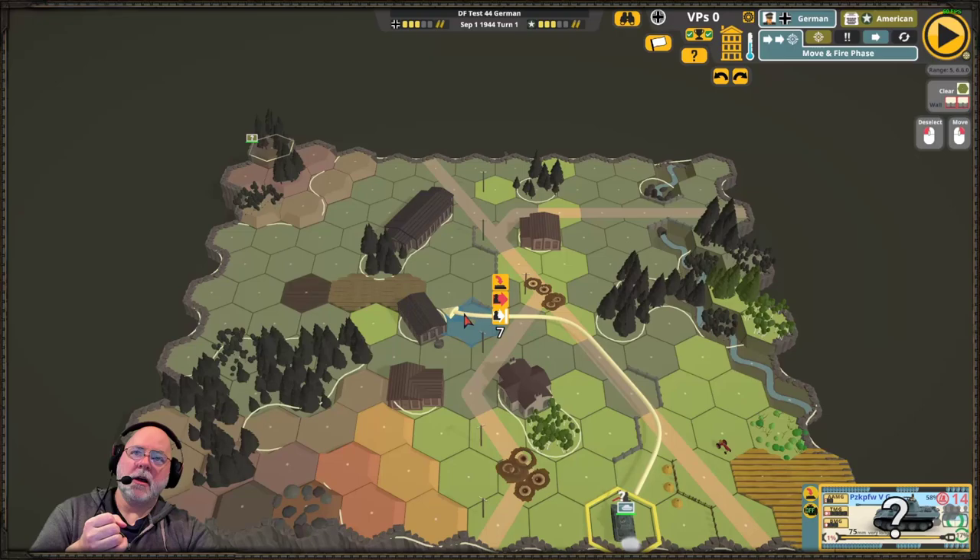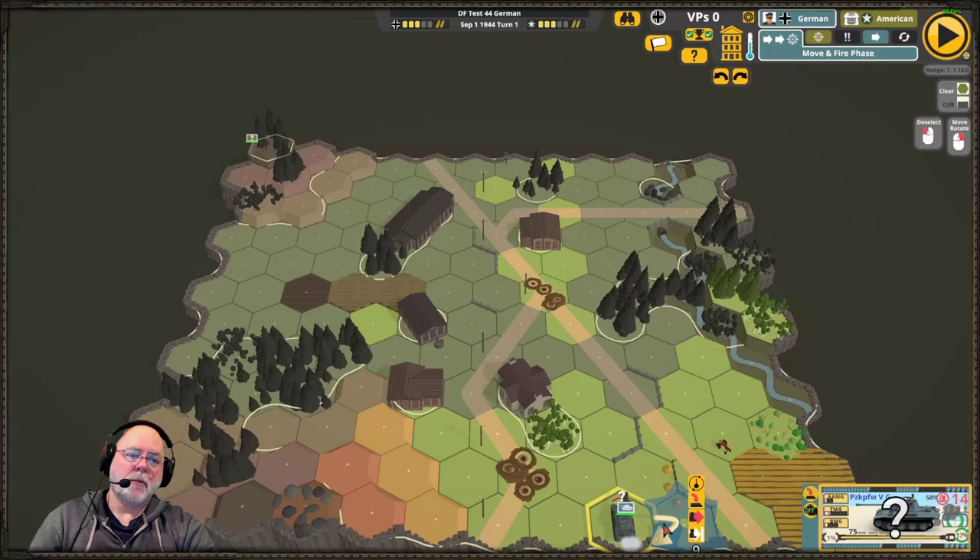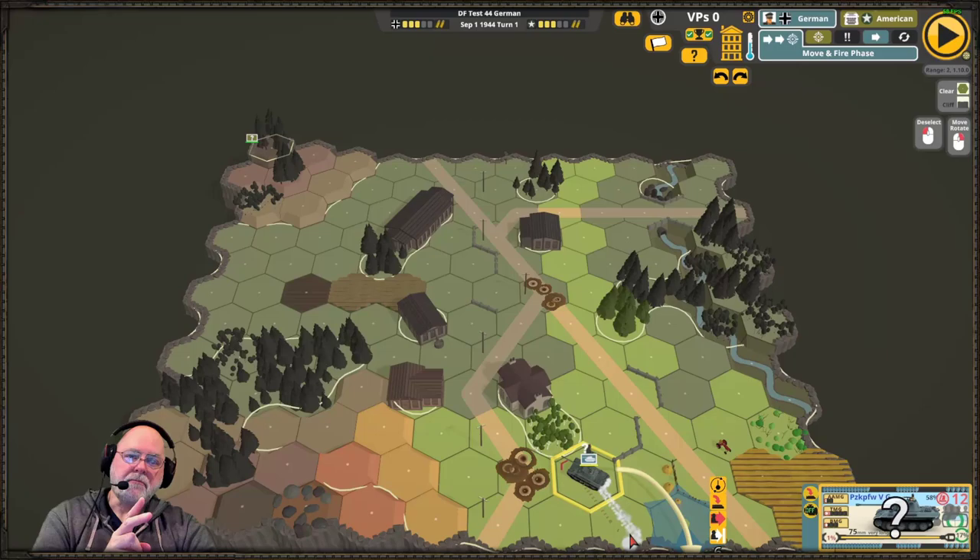Every time you move a hex or change a hex spine to get a new covered arc, that costs movement points. Let me demonstrate: I started for one movement point, then moving to this hex — it's in my covered arc — costs two movement points as the covered arc changes, going from 13 down to 12 movement points shown. Then I move into the shell hole hex without changing covered arc, going straight in.